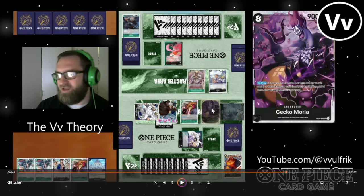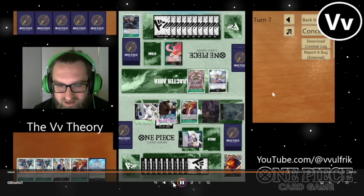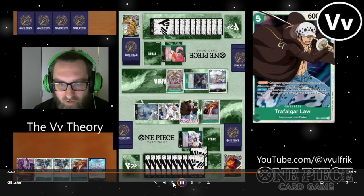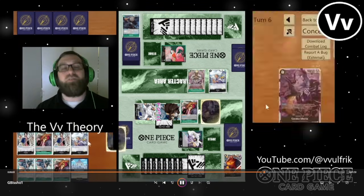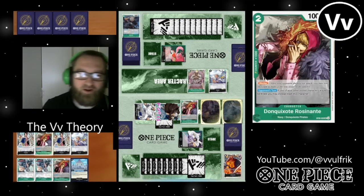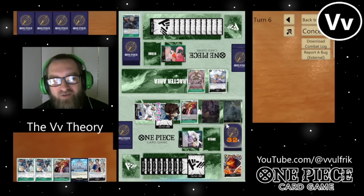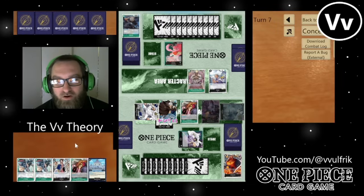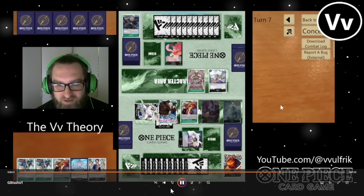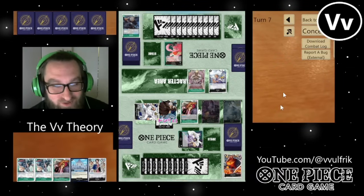Okay, my turn. I think I drew another X-Drake. I've got a lot of options. I'm not worried about KOing his Ryuma because I'm going to get the card back with Kuzan. I'm surprised I didn't just do the Rosenante — maybe I misread that card. Rosenante says: if your rested character would be KO'd, you may trash this character instead. Either way, I was going to get it back with Gekko Moria. I stood up my Trafalgar Law with the leader effect. Sorry about that.